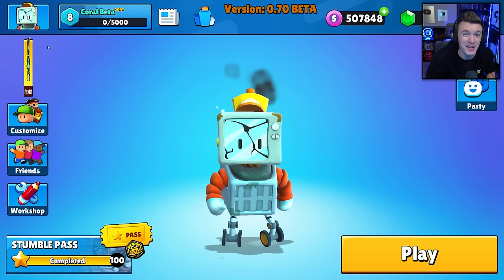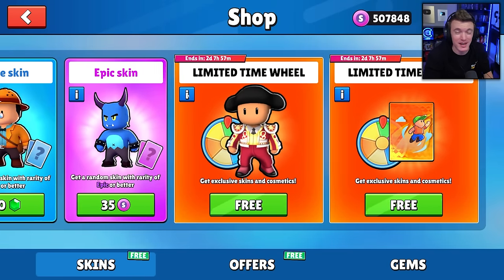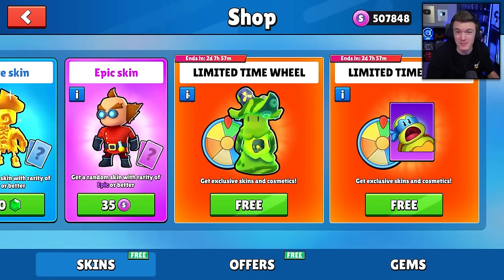Hello everyone, welcome back to another video. Today we're on the 0.70 beta in StumbleGuys and we're going to be spinning this brand new limited time wheel which has all of the brand new Teenage Mutant Ninja Turtle themed skins.